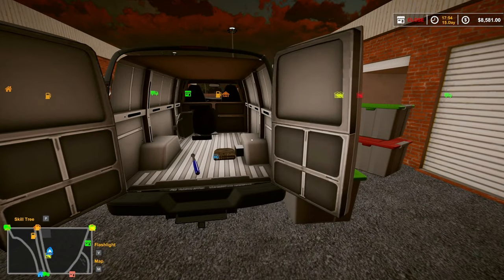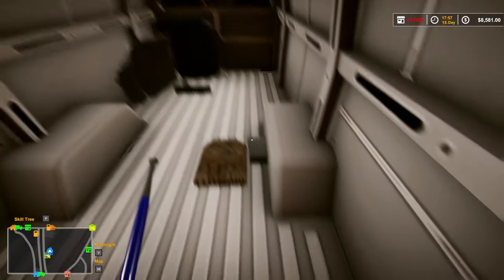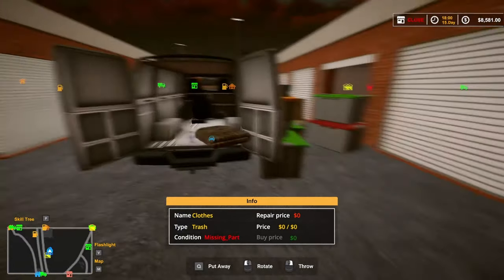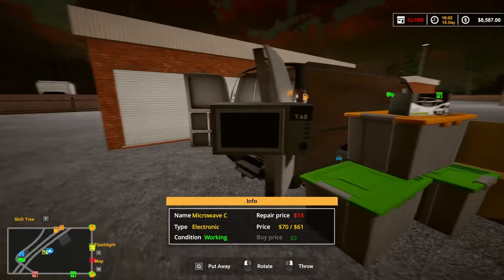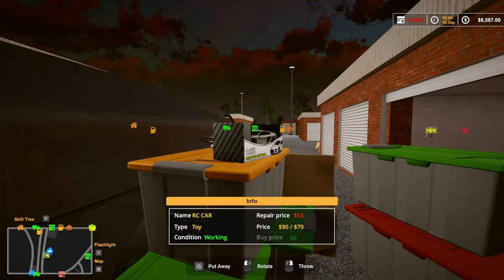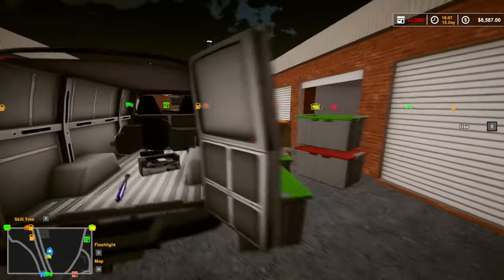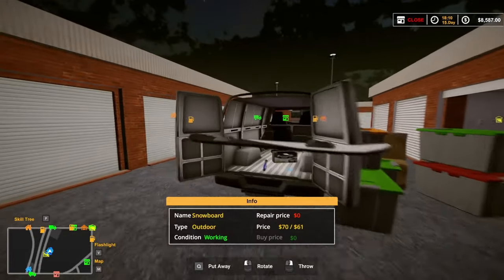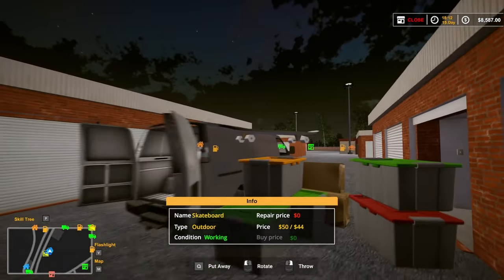Oh wow - a $170 watch! I thought it was going to be nothing because we just got a piece of clothing. The recycle bin is right there. We've got a $70 microwave, a $90 RC car, a snowboard, and a $50 skateboard.